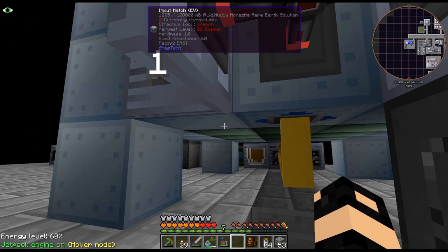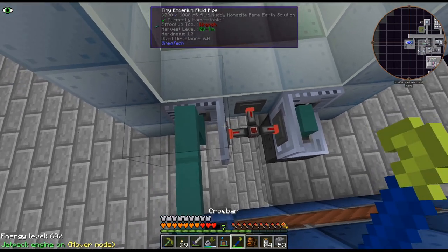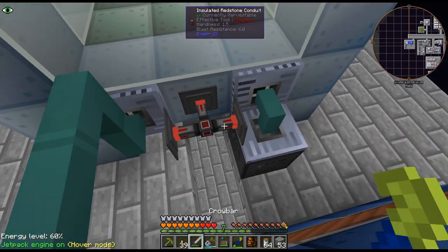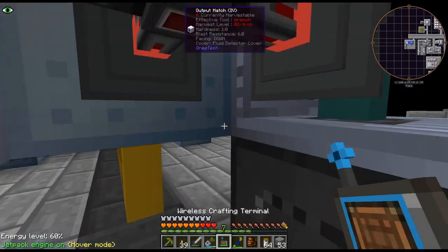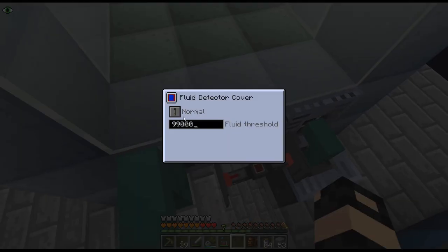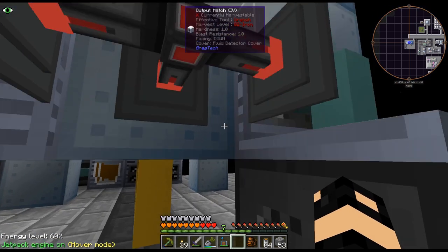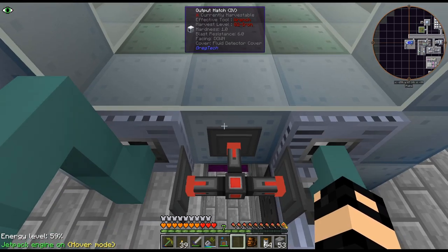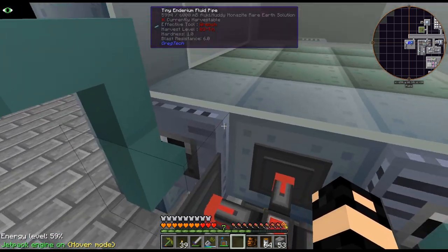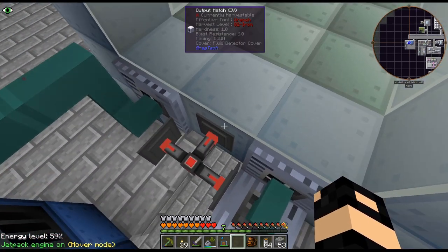Let's turn that off and double check. If I pull these off — because these are really easy to put back down — is that going to power that? That is powering that. I guess the lever just wasn't reaching, which kind of surprised me. I thought a lever right next to them would have turned that on, but apparently not.